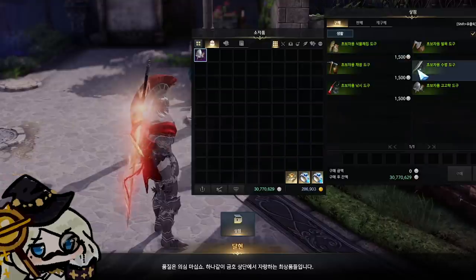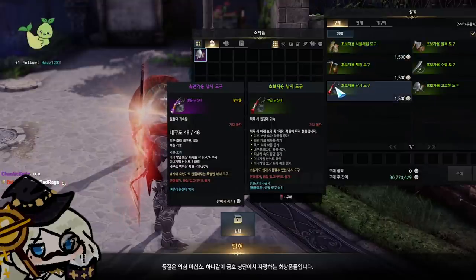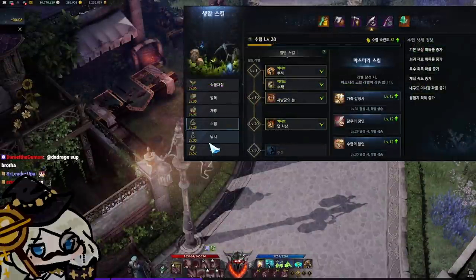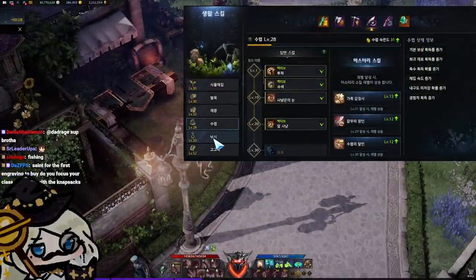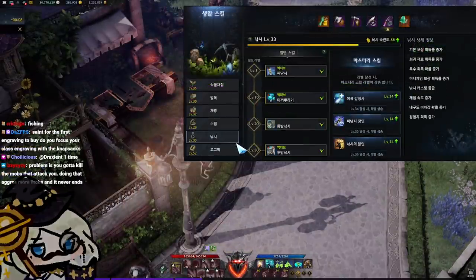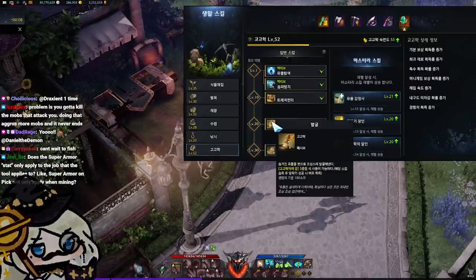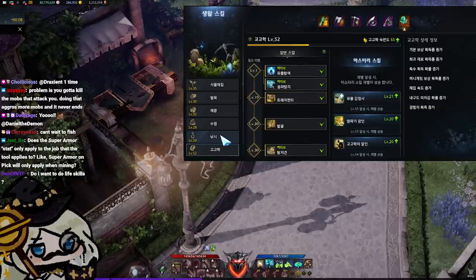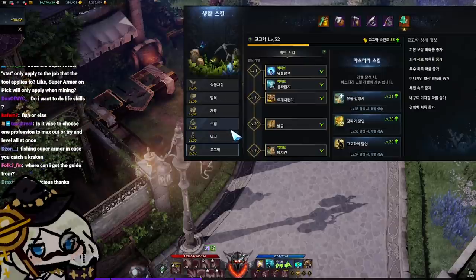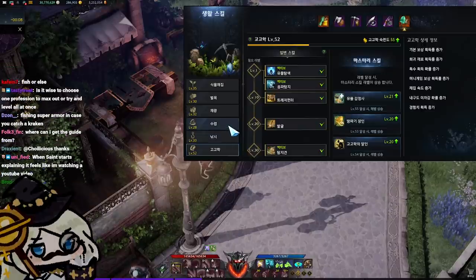Good professions to get super armor on are basically these five. Fishing does not need it because all fishing spots are in safe areas. Certain professions also have minigames associated with them — the minigame professions are fishing and archaeology. For fishing, you get the minigame at level 30, and for archaeology at level 20. As you build up stacks of a buff, at five stacks the next thing that you harvest is guaranteed to have a minigame, which gives you really high yield.